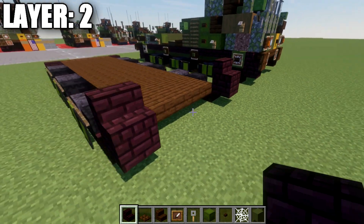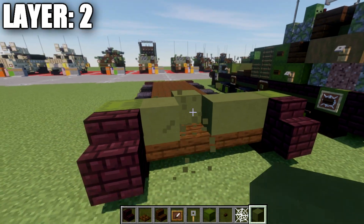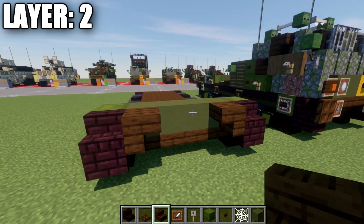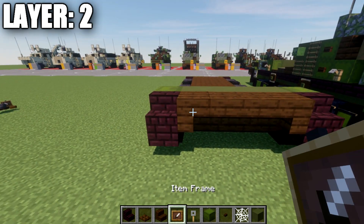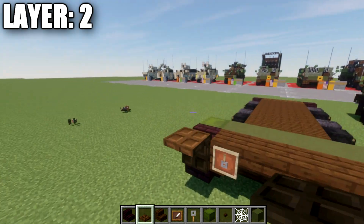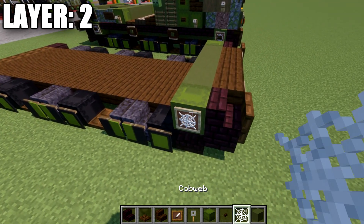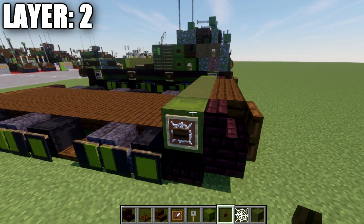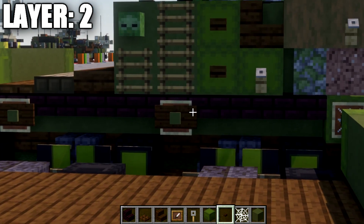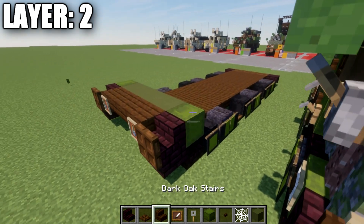In the space between those shulker boxes, place down a row of four green terracotta across, then add dark oak wood upside-down corner stairs on both sides and two regular stairs across the middle. Place item frames with tripwire hooks on the corner stairs, rotating the hooks to face downwards. Then add a dark oak wood trapdoor coming off the narrow brick stair on the front. On the sides, place an item frame on the shulker box with a cobweb in it — on Java edition you can also add a dark oak wood button on the side of the shulker box; on Bedrock you will not be able to do this, so just place the item frame.